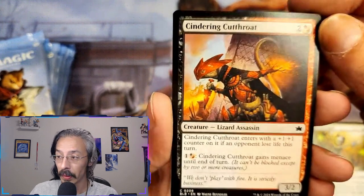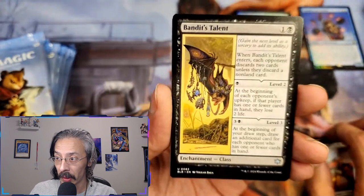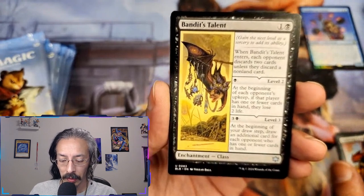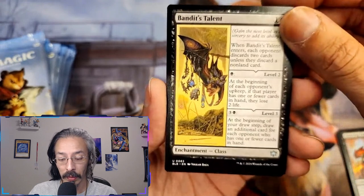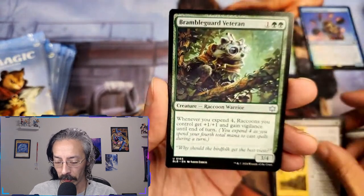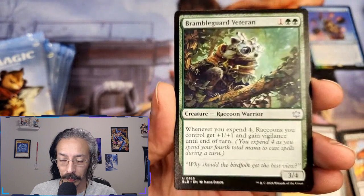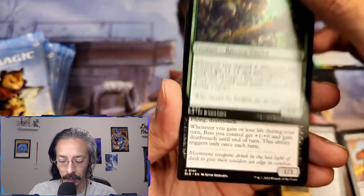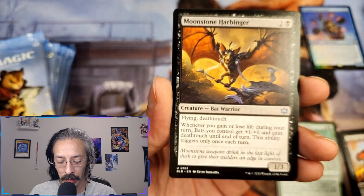Enduring cutthroat — little lizard assassin, that's awesome. For our first uncommon we got bandit's talent, an enchantment class. Discard two cards unless they discard a non-land card. At level one, opponents lose two life at the beginning of your draw step. Draw an additional card for each opponent who has one or fewer cards in hand. Rumble guard veteran, a three-four raccoon warrior — whenever you spend four, raccoons you control get plus one plus one and vigilance. Moonstone harbinger — one three flying deathtouch, that's nasty.